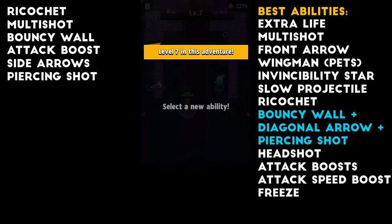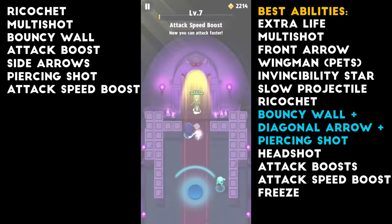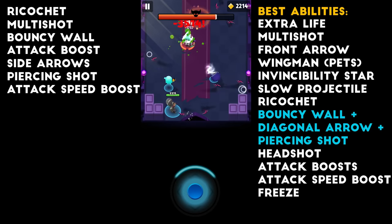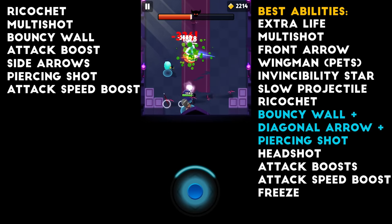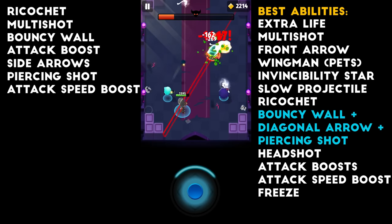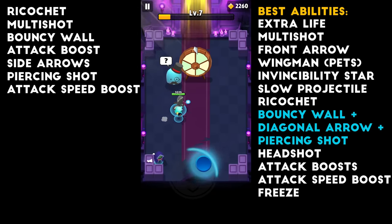We're already up to our second boss and we have another ability. We're going to pick up Attack Speed Boost here for more DPS so we can kill them quicker. I didn't pick up Crit because apparently there is a glitch with Crit at the moment — I'm not sure how true that is. And with this bigger arrow guy, it's basically the same thing — you just want to step to the side. Once the red line is on you, just step to the side very quickly.